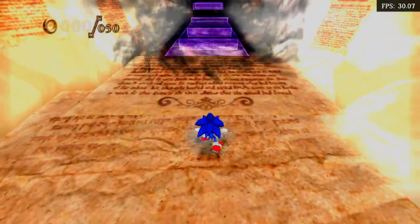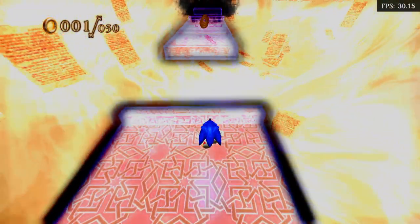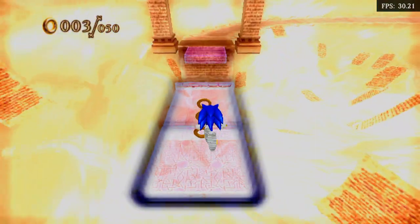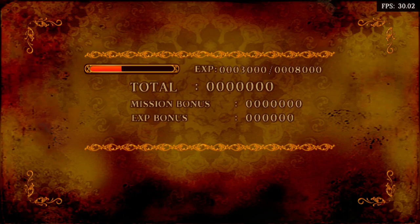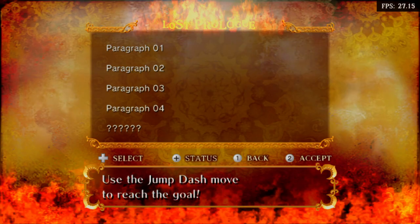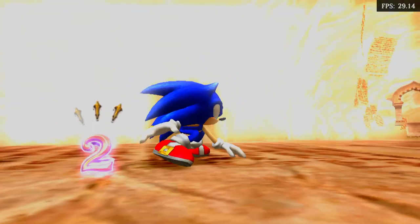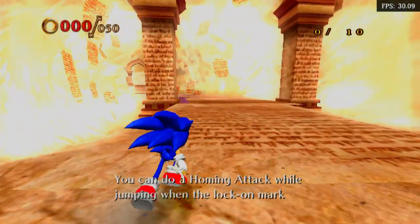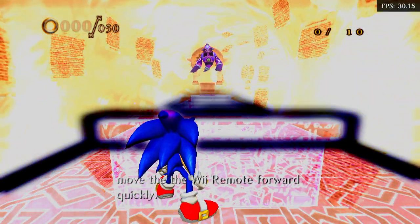Oh no! No problem! You can do a homing attack while jumping when the lock-on mark appears. There's the symbol. When the lock-on mark changes from green to red, move the Wii Remote forward quickly.